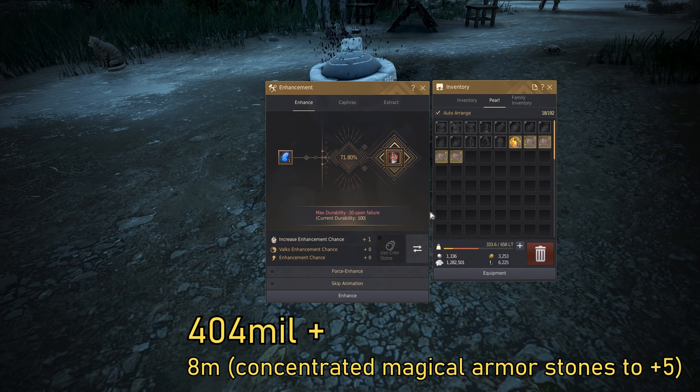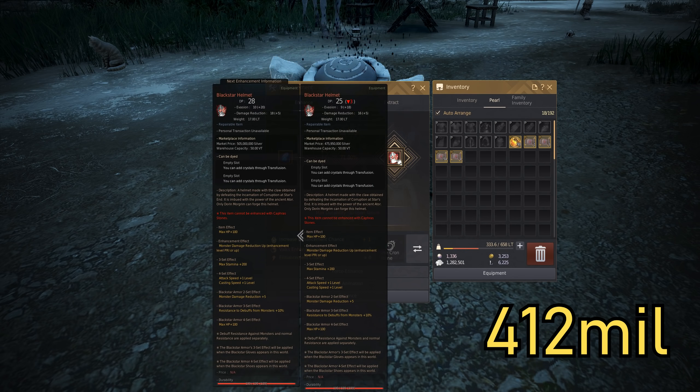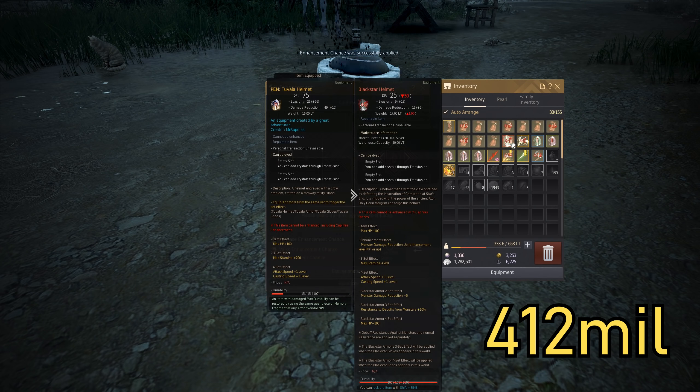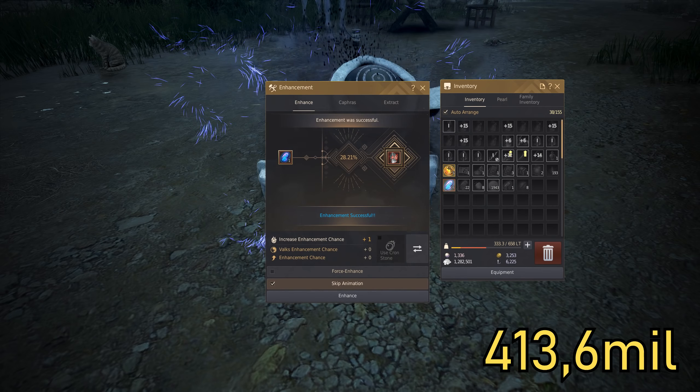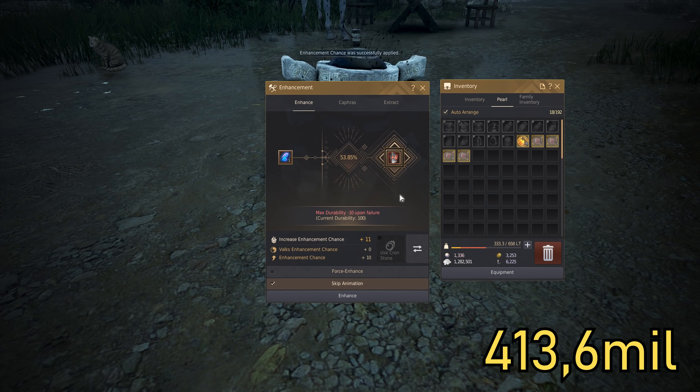Okay, let's begin enhancing the extra helmet. I have plenty of Mass of Pure Magic stones. It's very expensive to fail these because they use Memory Fragments. I use a 10 stack to push this to 90 — it succeeded. I use another 10 for a 50% chance.